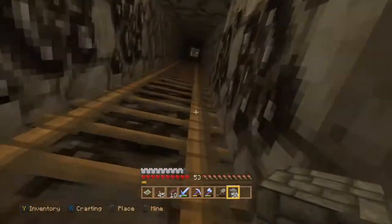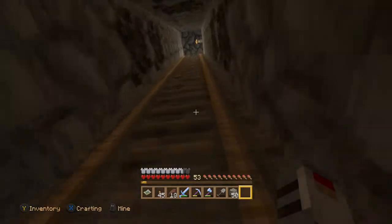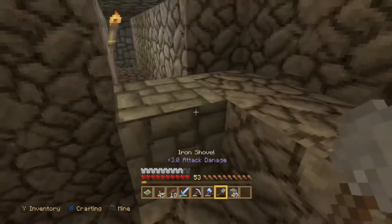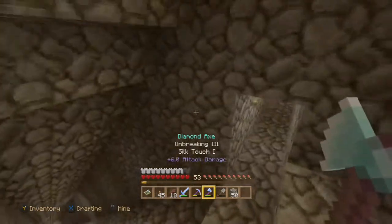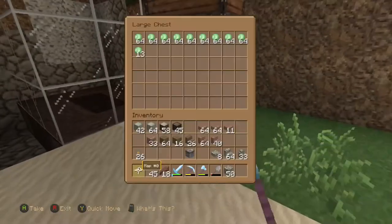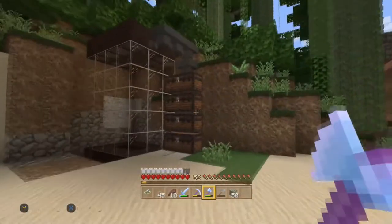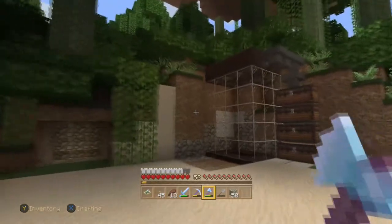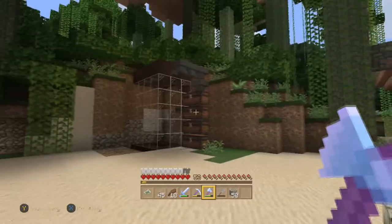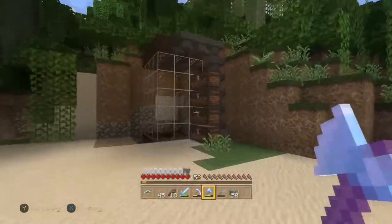Our slime farm is now complete! All that's left is to build a nice little hut around the item gathering area up here. I might even lock this up or put a door here. Other than that this is pretty successful — we've got a lot of slime coming in, plenty of slime balls and slime blocks. I'm going to call that an episode. Next time I'll figure out what kind of shanty I want here — probably a half-moon kind of thing so we don't interrupt the ground too much.